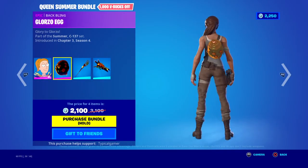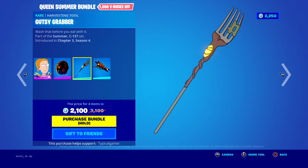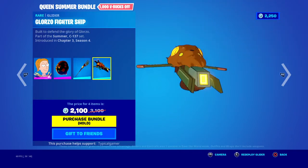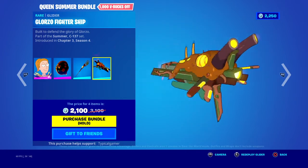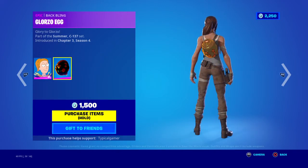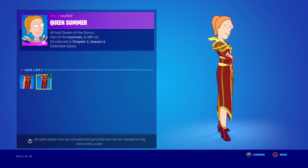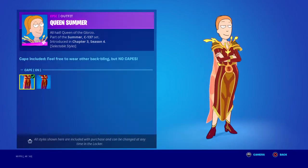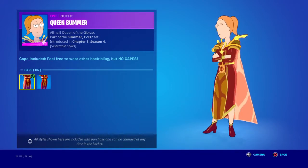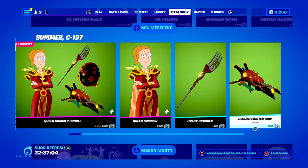Queen Summer bundle is here with her back bling — looks pretty gross but that's her back bling — and then her pickaxe has a pretty cool effect. Her glider is pretty cool too, 1500 for her. You can take the cape on or off with her back bling — if you want to rock it without the cape you can, but if you want the cape just leave it on. 800 for her pickaxe and 800 for her glider.